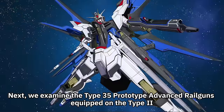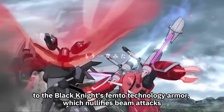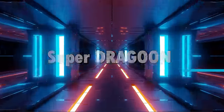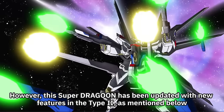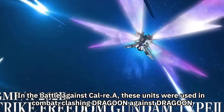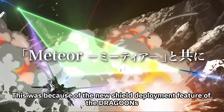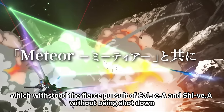Next, we examine the Type 35 Prototype Advanced Railguns equipped on the Type 2, designed as a countermeasure to the Black Knight's femdo technology armor which nullifies beam attacks. The Type 2 was outfitted with these railguns in addition to the High Energy Beam Rifle. The Super Dragoon equipped by the Type 2 has been updated with new features — a total of 8 Dragoon units. In battle against Karla, three units were lost initially due to Accord's predictive abilities. A new shield deployment feature allows formation of a beam-like barrier by deploying three Dragoon units at intervals, which withstood the fierce pursuit of Karla and Shiva without being shot down.